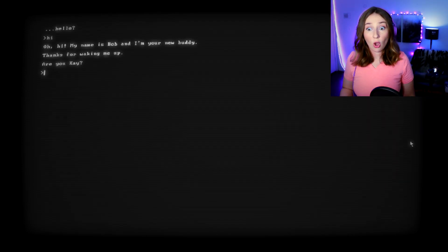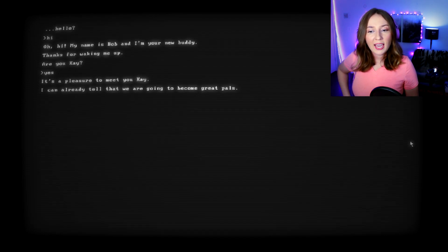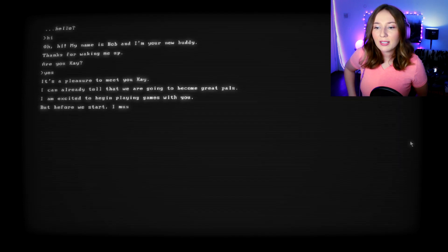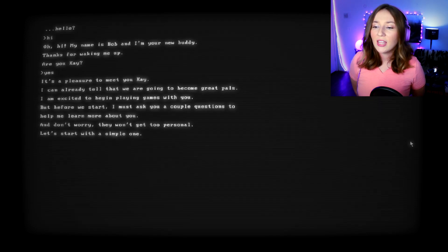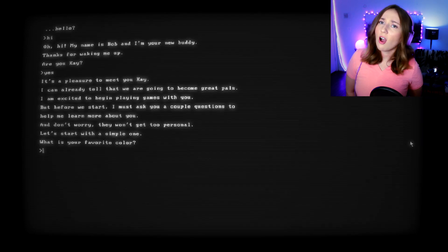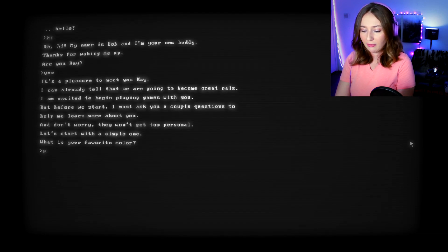Are you okay? I didn't put my name in! I'm going to say yes — I don't want to lie to him. 'It's a pleasure to meet you, Kay. I can already tell we're going to become great pals. I'm excited to begin playing games with you, but first I must ask a couple questions to help me learn more about you — they won't get too personal. What's your favorite color?' That's a complicated question, Bob, but I'd say purple.